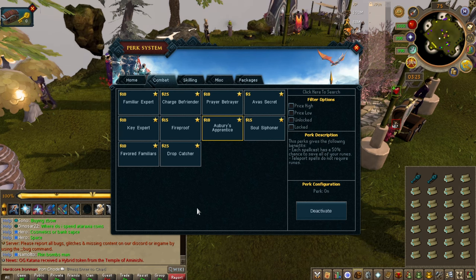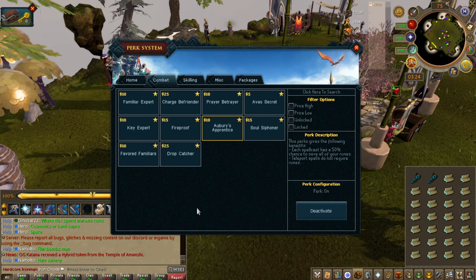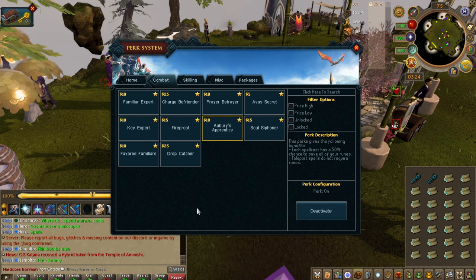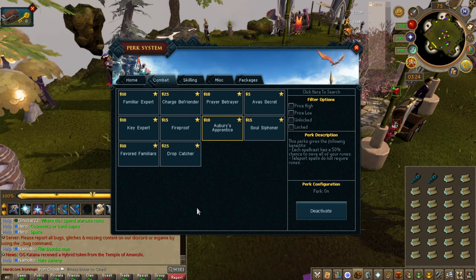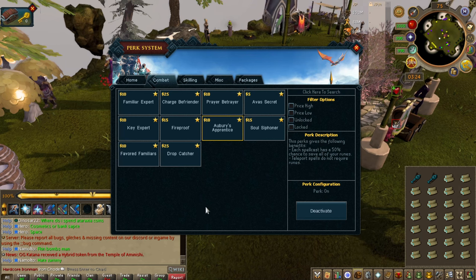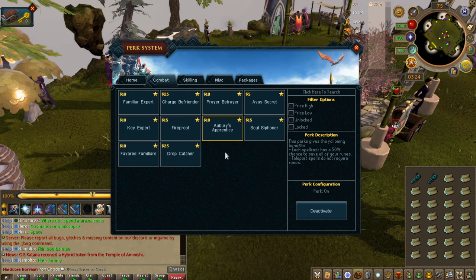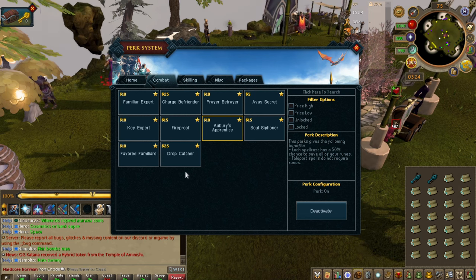Albreed's Apprentice — each spell cast has a 50% chance to save all your runes. Get this perk. You will thank me because going back and having to buy runes when you're using magic so much is very much of a hassle. Get this perk — it will save you a lot of time and money going back and having to restock your rune pouches.